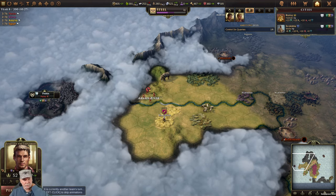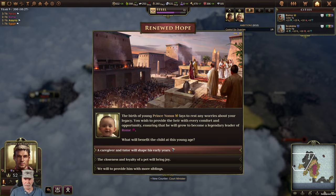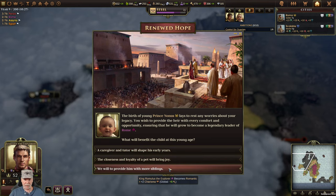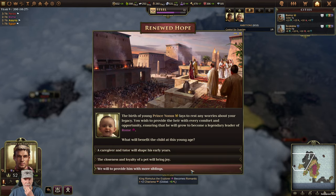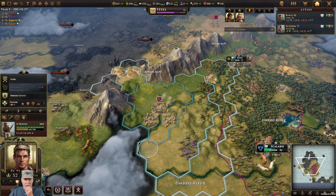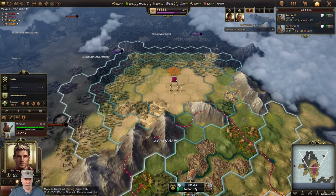We're going to end the year. We have Prince Nonis - lays to rest any worries of my legacy. I can either get a pet monkey, become romantic - how old am I now? Age 30. Or I can get a new minister. No, I'm going to become romantic.